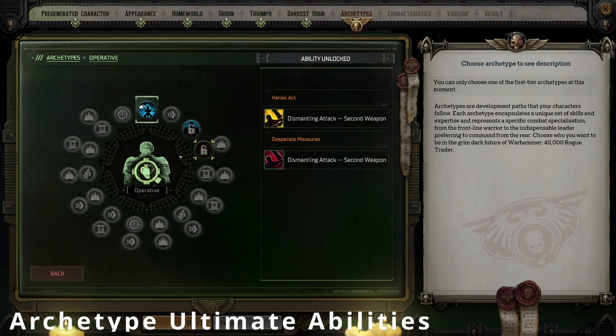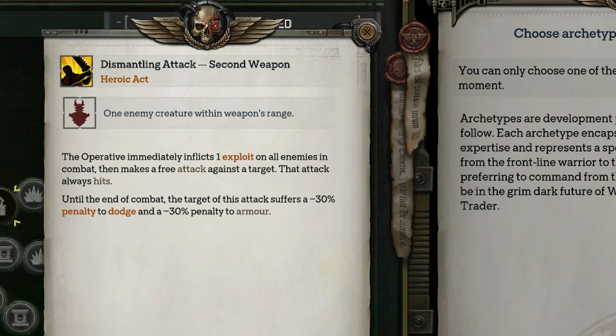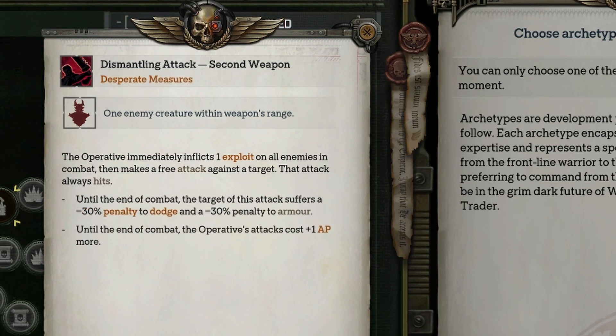Now let's turn our attention to the Operative's ultimate ability, which comes in the form of its heroic act and desperate measure: Dismantling Attack. When activating the Heroic Act version, all enemies currently within the combat scenario instantly gain one stack of exploit. Additionally, your Operative gets a free attack on any enemy of your choosing and that attack cannot miss. Furthermore, after this attack lands, that enemy also suffers a 30% penalty to its dodge and a 30% reduction to its armor for the remainder of the combat encounter. The Desperate Measures version does exactly the same, however with the added disadvantage of all Operative attacks costing an additional one action point until the end of the combat encounter.